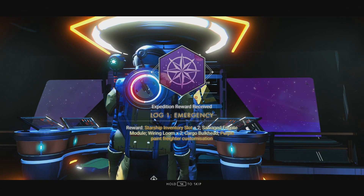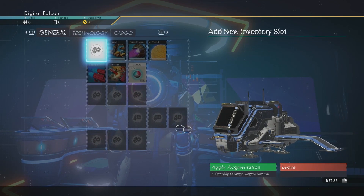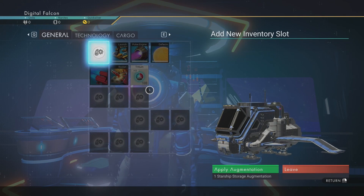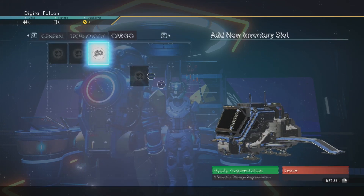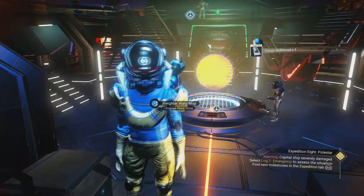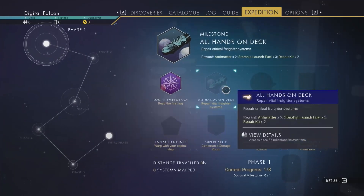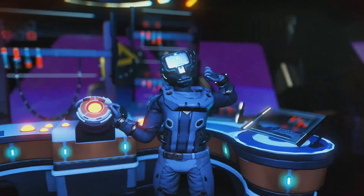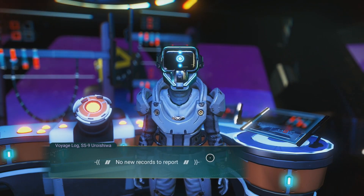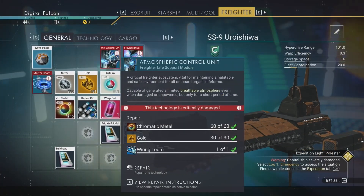Kusawa triggered module, wiring looms, cargo bulkhead, purple paint. I'm sure Jason Plays is going to be thrilled with that. How many of these do I get? That's too awesome. And purple. Select log one emergency. Let's repair vehicle freighter systems. No new records to report. Well, let's go see what our ship needs.